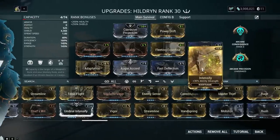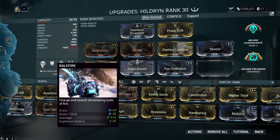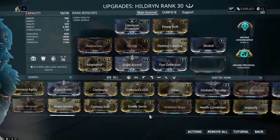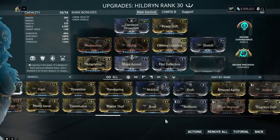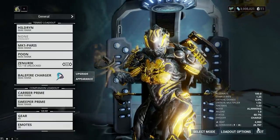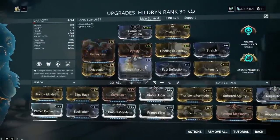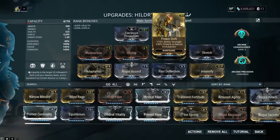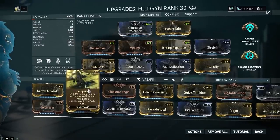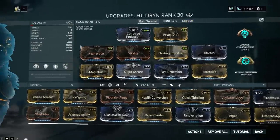Intensify just to increase strength. If I take Intensify off it goes to 115 strength - that takes my Balefire down to 20K damage. When I put Intensify on it's up to 25,000 damage. That's a lot of damage, and this is on my lower-strength build. Power Drift is completely optional. The default exilus slot is a Vazarin - the only Vazarin slot I had was Ice Spring, which is pretty crap. So I swapped it out for Power Drift for more strength. And yeah, that's pretty much the build.